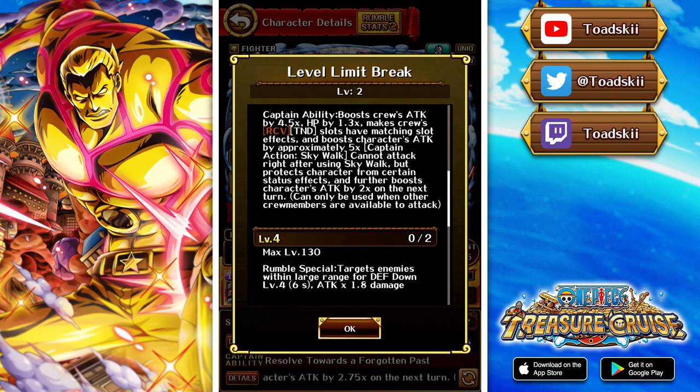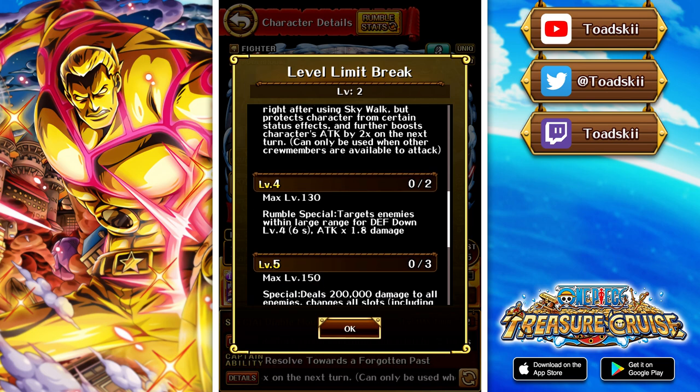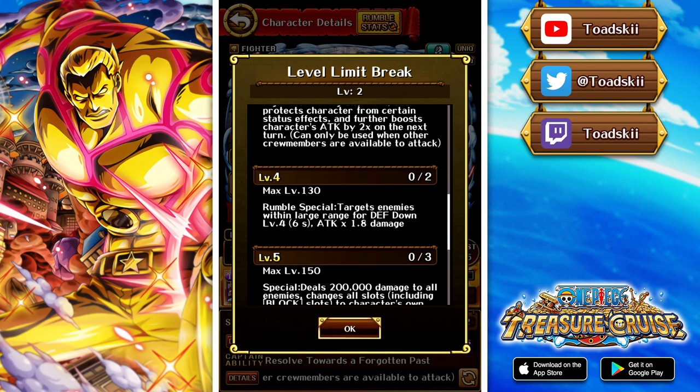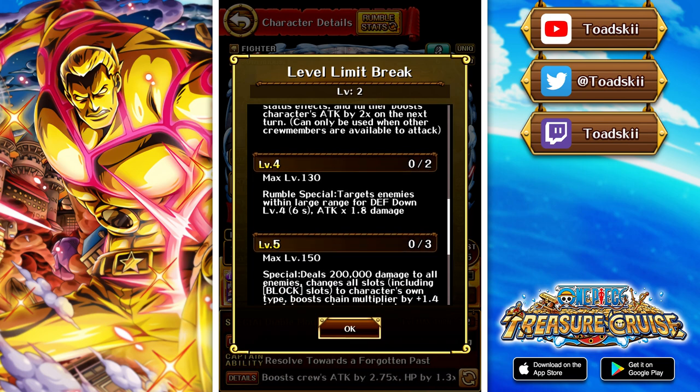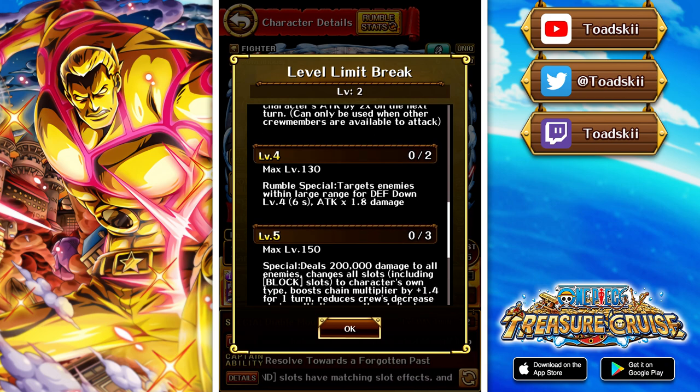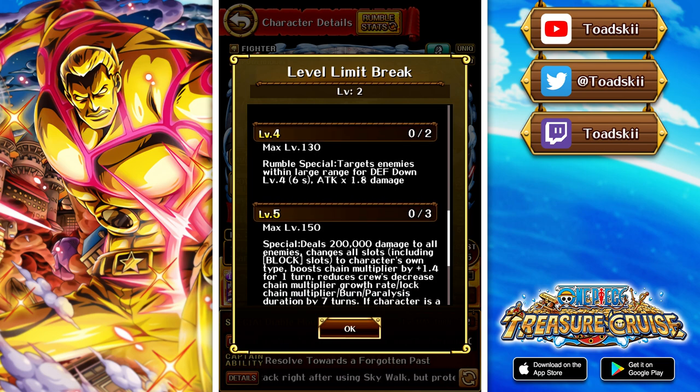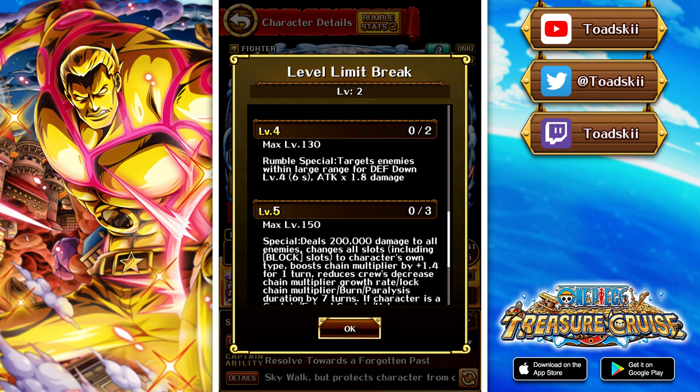Let's look at his special ability. His pirate rumble stuff doesn't really matter — he's pretty bad in rumble. He deals 200k damage to all enemies and changes all slots including block into matching. Previously he only did adjacent slots and his own slot, so that's a good change. He also boosts the chain multiplier by plus 1.4 for one turn, which is really good. He also reduces the crew's decreased chain multiply growth rate, chain lock, burn, and paralysis all by seven turns.